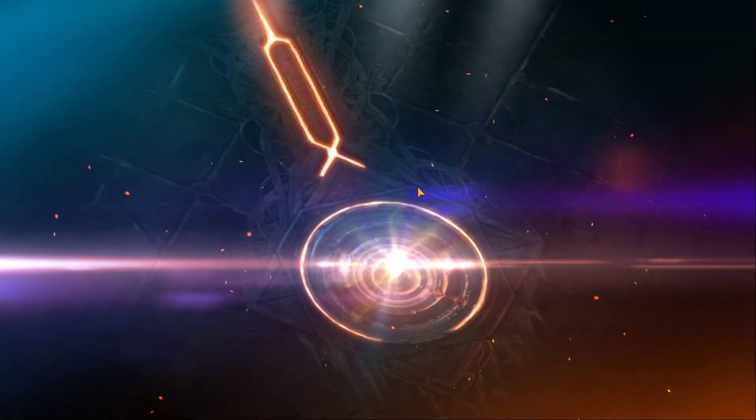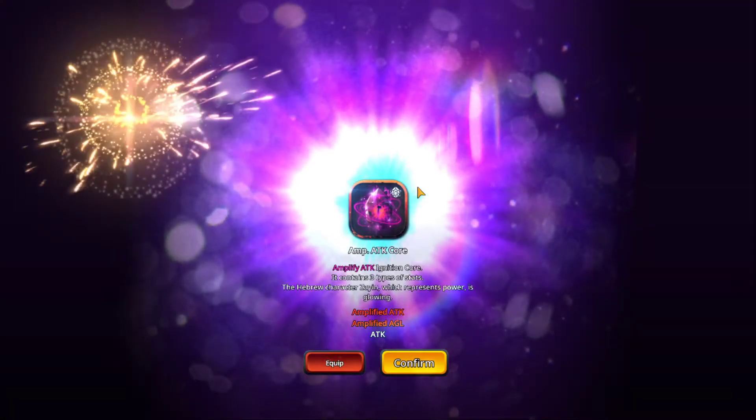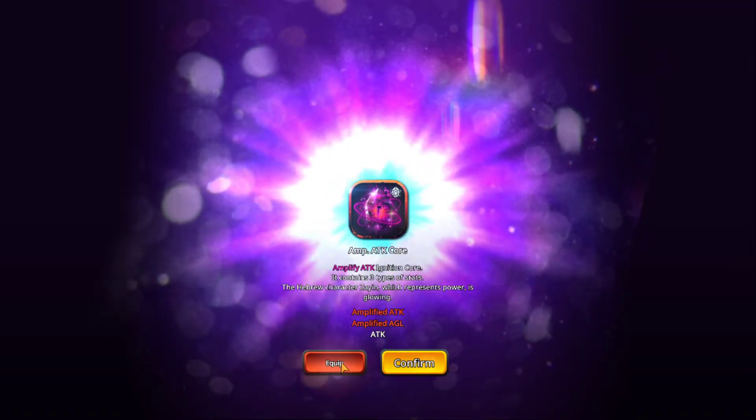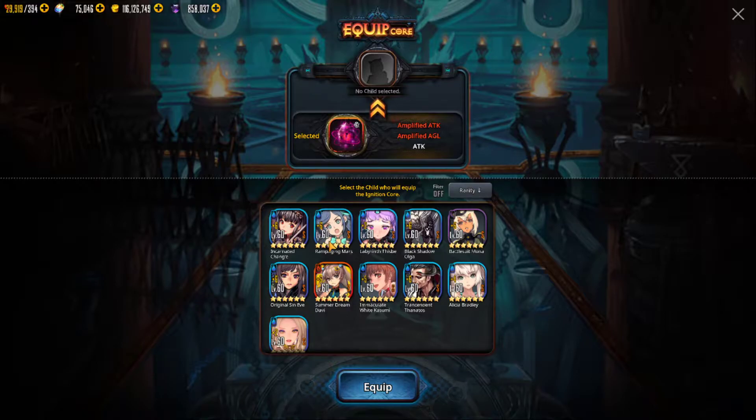As you can see, it's a pretty awesome picture - the Amplify Attack Ignition Core, which contains three types of stats. When you go to equip, this will show you the children that are eligible to have an ignition core placed on them. They said it had to be 6-6, but apparently that's not the case, because I've got children in here that aren't 6-6 that are eligible. So I guess they just have to be at level 60 enhancement, but they did say 6-6 in the actual information.